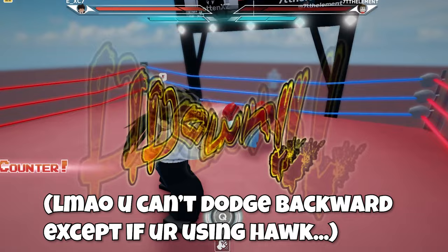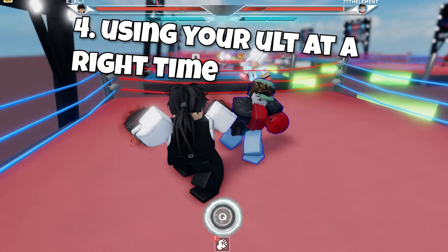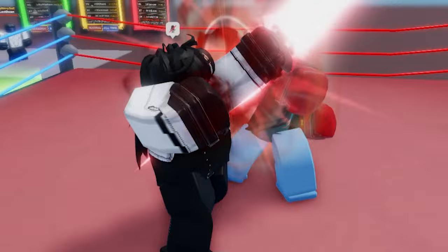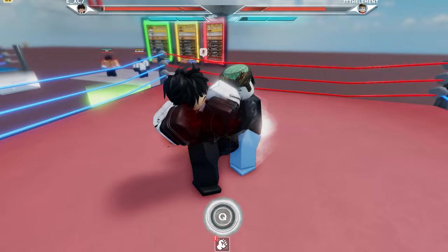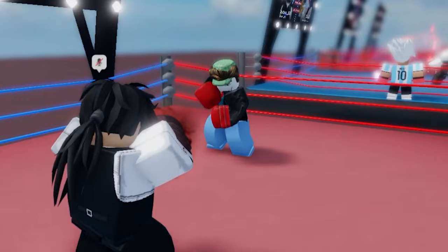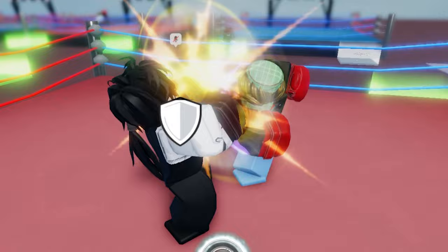Tip number four is using your ultimate at the right time. Your ultimates can be really used depending on how good your opponent is. If your opponent's really good, you both will probably get your ult up in the first round. The question is, should you use it in the first round? It all comes down to who can use their ultimate better — timing and execution. The only style that should save their ultimate till the last round is Iron Fist, pretty much, cause every other style doesn't have that good of an ultimate.